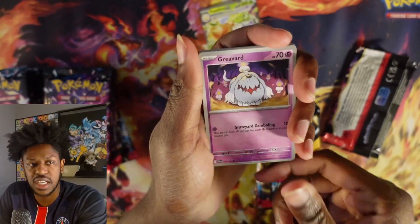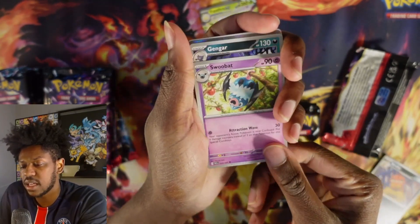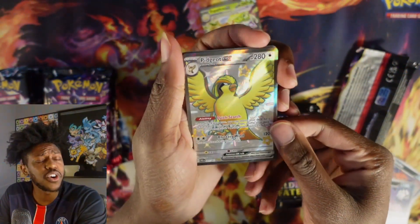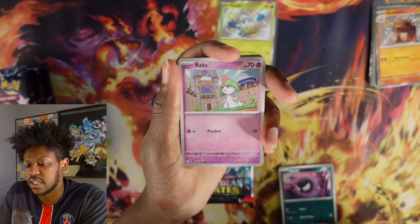Look at Pikachu looking so excited. Graveyard, Famfy, Scrafty, Shwubat, Gengar. I see something peeking — Pidgeot EX, full art, shiny! Oh my goodness. Shiny treasures! Having this is such a great way to come back to Pokémon.